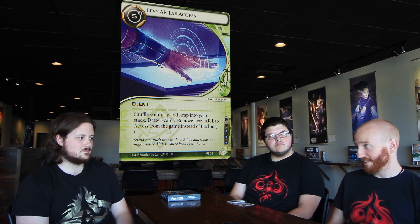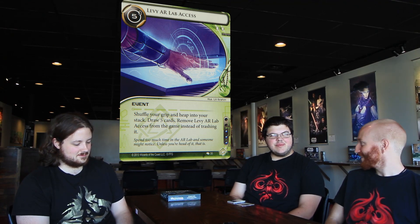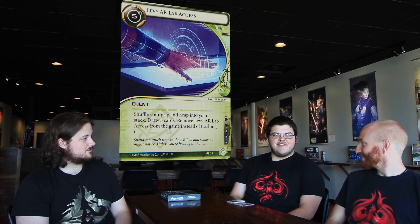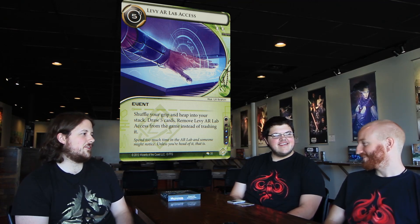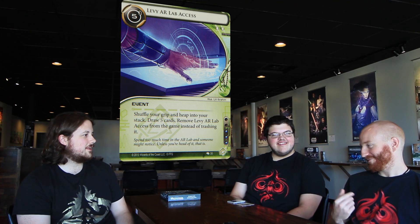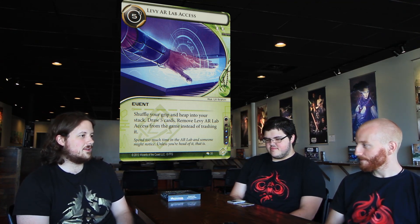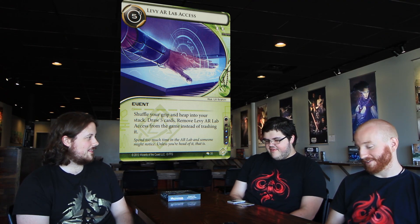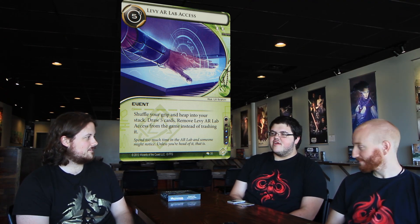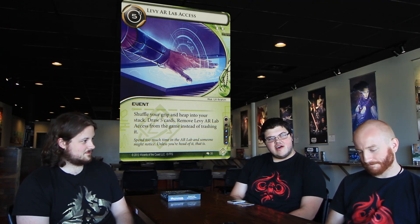I can see it working in every faction, but I can also see why you wouldn't want to spend three influence on it. It's that perfect balance — Shaper gets an awesome card essentially for free, and everyone else wants it but we don't know how badly yet. Even thinking about Anarch: if I have a bunch of Parasites and stuff I've trashed and can get them back and reinstall with Djinn — Noise could go nuts for that. As a Shaper, even if you discard it and it gets to your heap, you can always call on it with Same Old Thing. It's almost always a one-of in a Shaper deck.